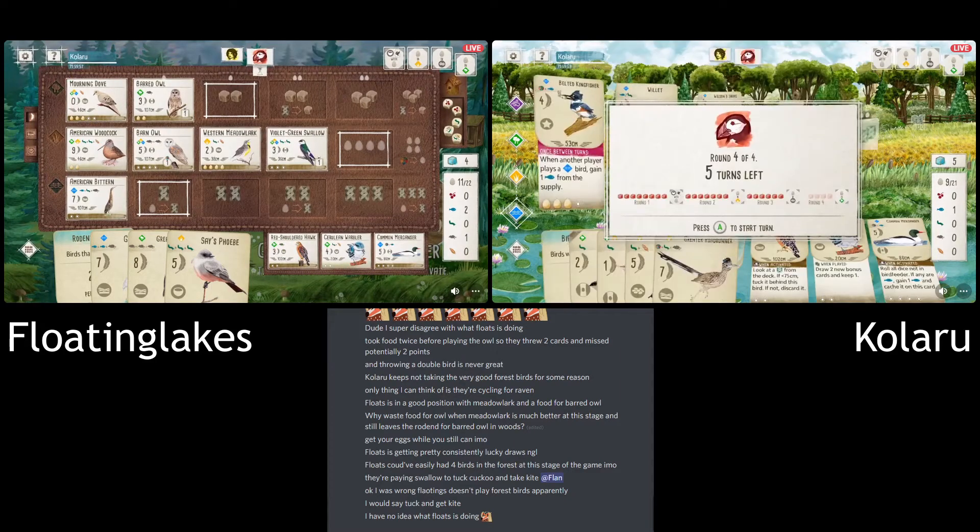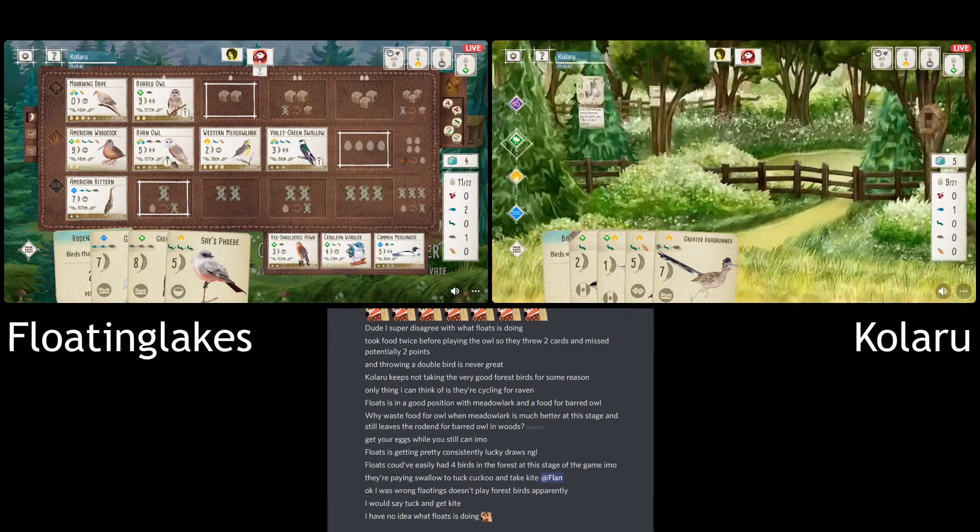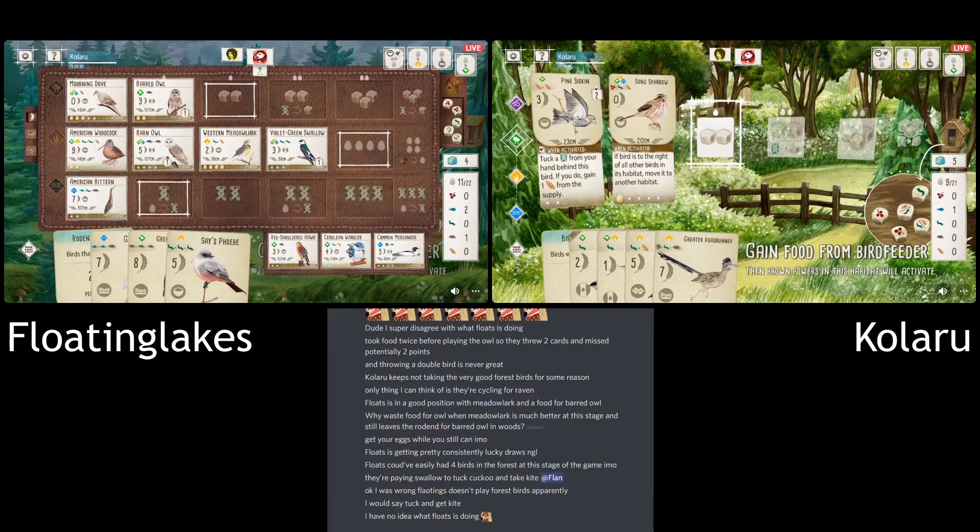Look at that bird feeder — it really hurts. Not great. You want at least one Rodent there. If you have to pay two-for-one for one of the rodents, then fine. But at this point with two fish, they might just look at getting the Egret down instead. Again nothing to pair with the Egret, but they can use their Swallow to pick something up.